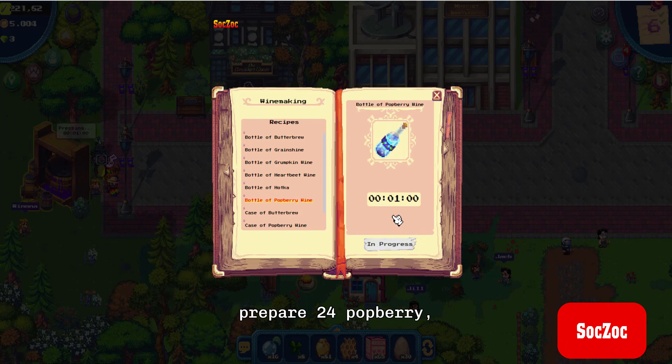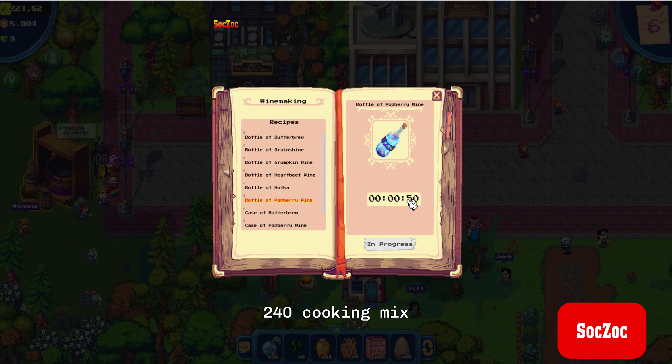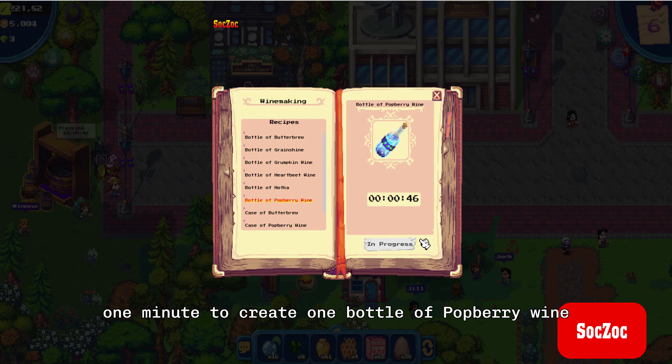24 Pawberries, 10 Cooking Mix, and 3 Honey per bottle. So to make 24 bottles of Pawberry Wine, you need to prepare 288 Pawberries, 240 Cooking Mix, and 72 Honey. Wait 1 minute to create 1 bottle of Pawberry Wine.